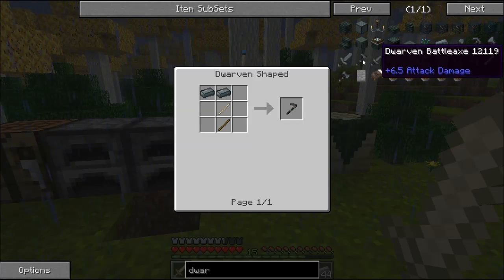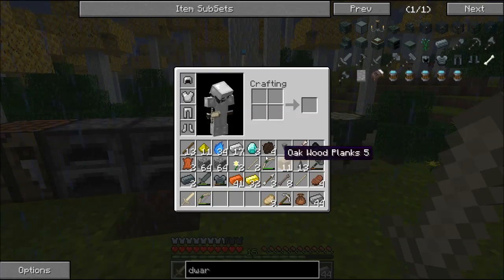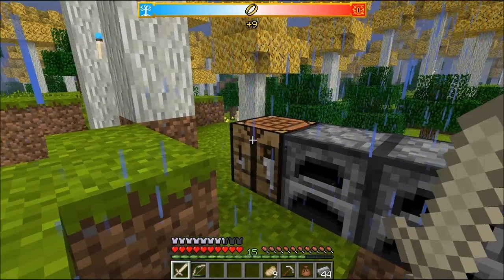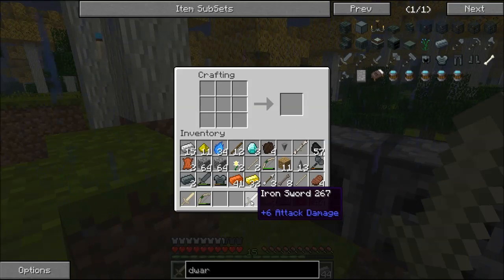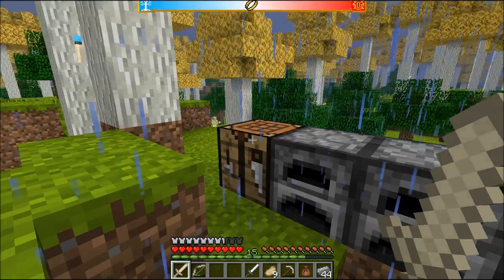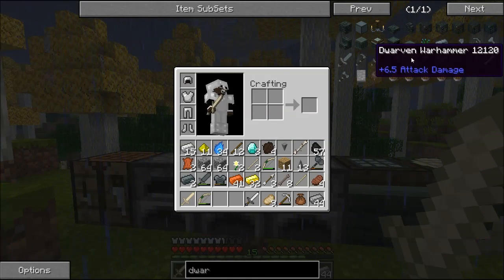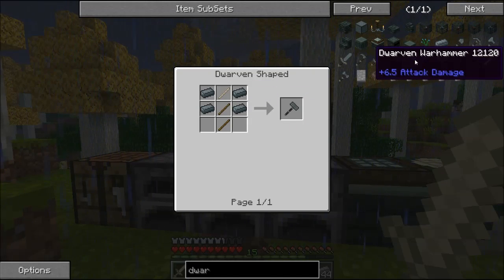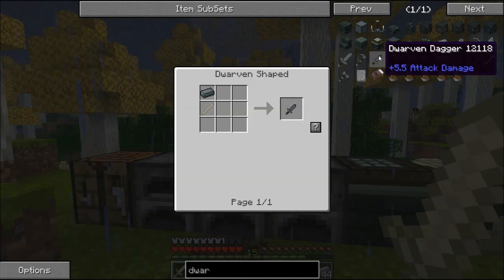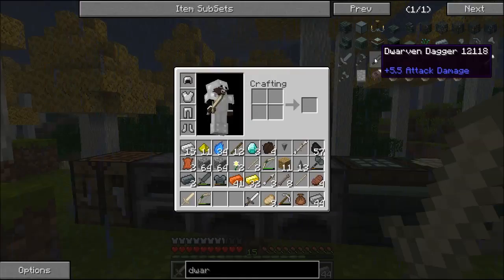Let me check my inventory — how good is an iron sword? Let me make one quickly and compare. Iron is plus six and dwarven sword is plus 6.5, so dwarven items are a little bit better than iron. There's also a dwarven warhammer — we can't make that — and a battle axe at 6.5 that we can't make either, but we can make a little dagger, so I thought we'd whip one up.